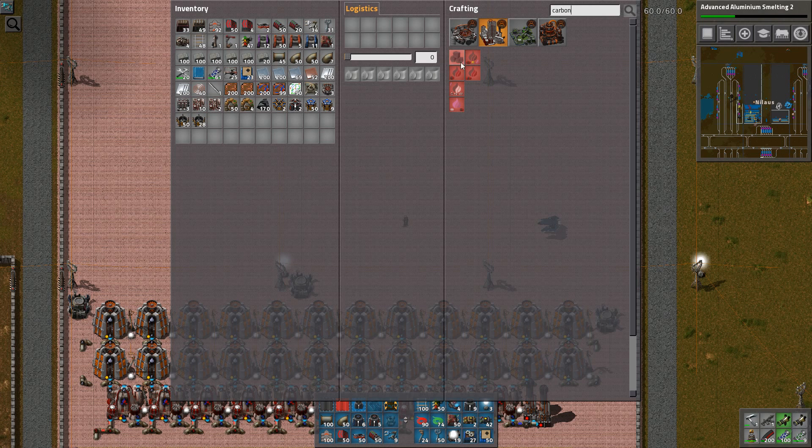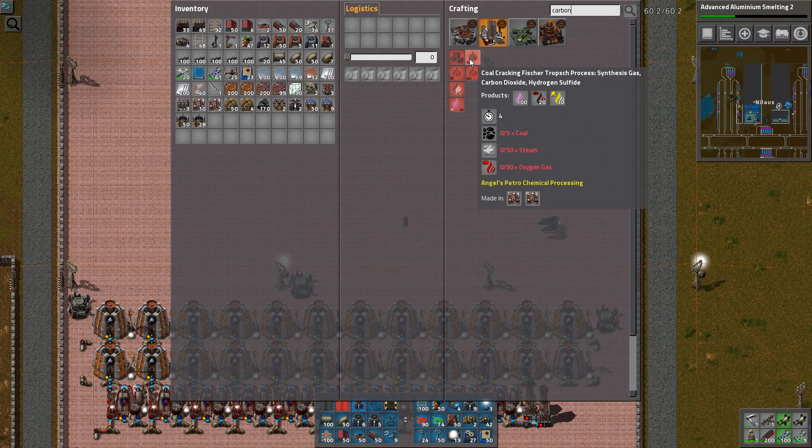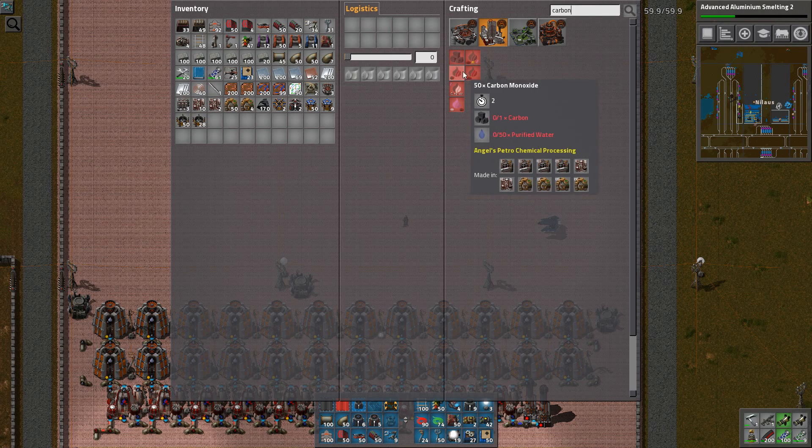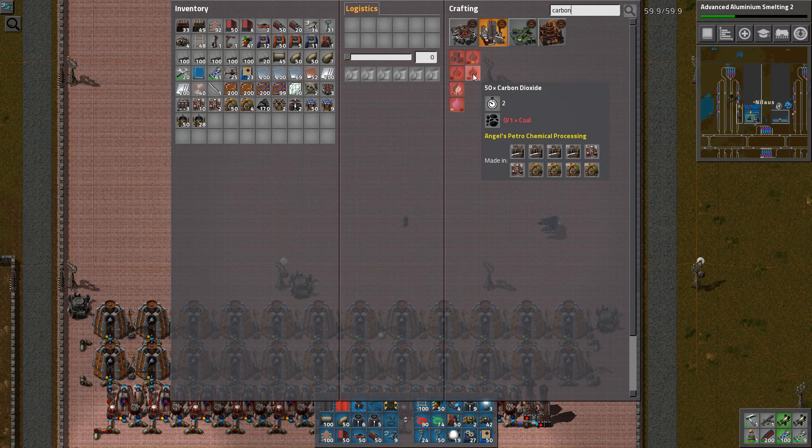Many episodes ago, that was sort of the focus of the game. I will make carbon out of coke and carbon dioxide. Carbon dioxide comes from pure coal — I think we have all the things we need at this point.